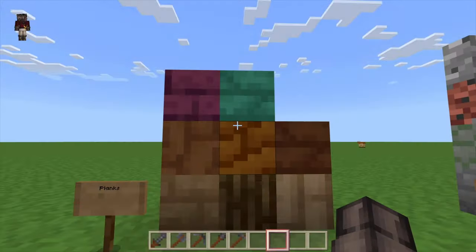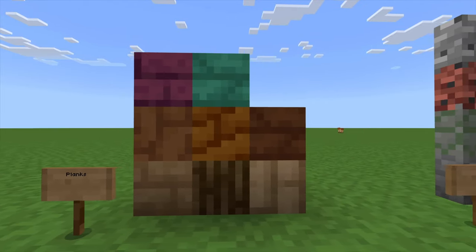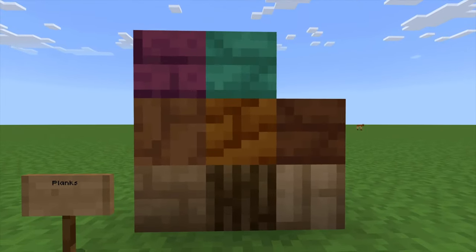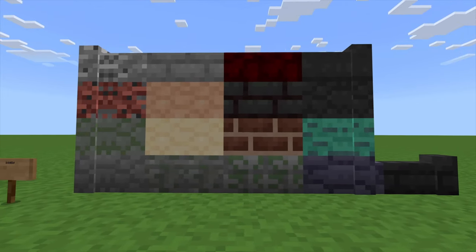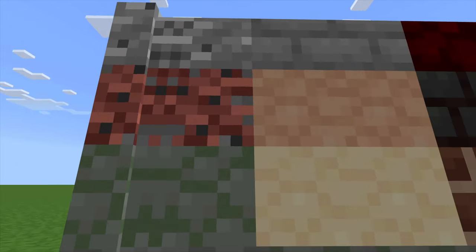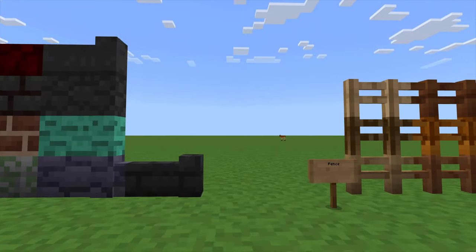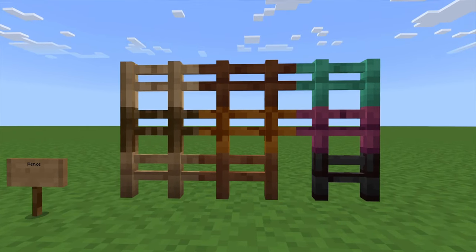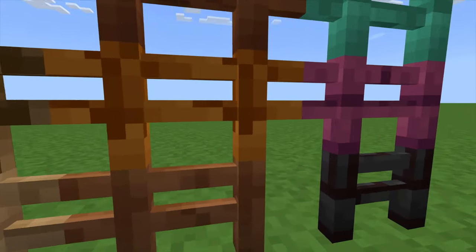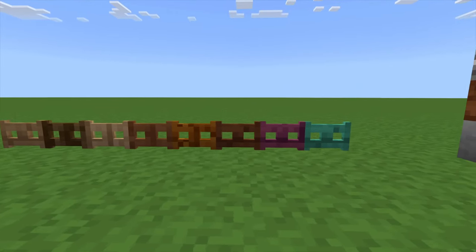Starting off with the planks - I really like those textures, they're really cute and a fun new way to do them. Got all of our walls. Really digging the dye. There's the granite - I always think they're backwards. I kind of like the granite textures, it's kind of cute. The jungle wood's a kind of fun color up there, or is that acacia? I don't know sometimes. Gates look good.